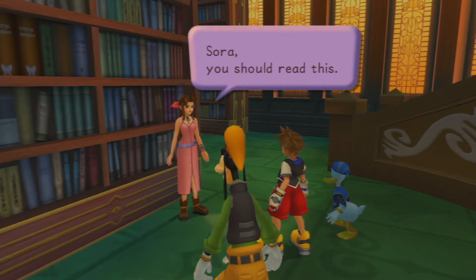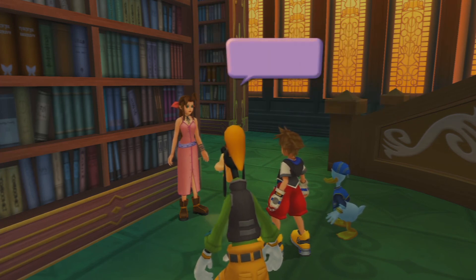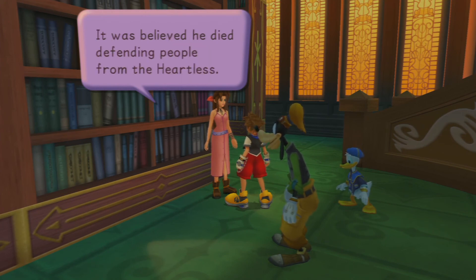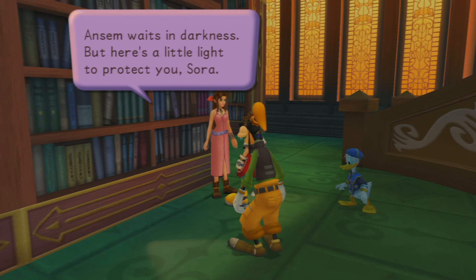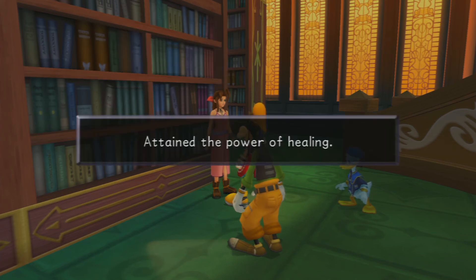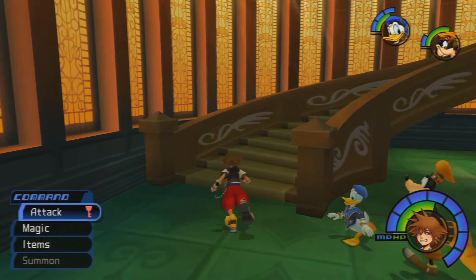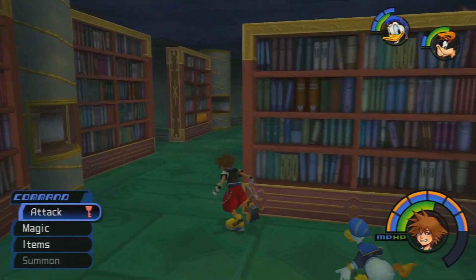Here we have Aerith, and she's the most important person to talk to in this place. 'Sora, you should read this.' — 'Read what?' — 'It's the rest of Ansem's Report. Maleficent must have collected it.' By talking to her, we can obtain Ansem's Report 2, Ansem's Report 4, Ansem's Report 6, and Ansem's Report 10 — she gives us four of them for the price of one. But that's not all. 'Ansem disappeared when this world fell to the darkness. It was believed he died defending people from the Heartless, but Ansem was the one who brought them here. Ansem waits in the darkness, but here's a little light to protect you, Sora.' Aerith then gives you the third level magic of Cura — Cura has been upgraded to Curaga.